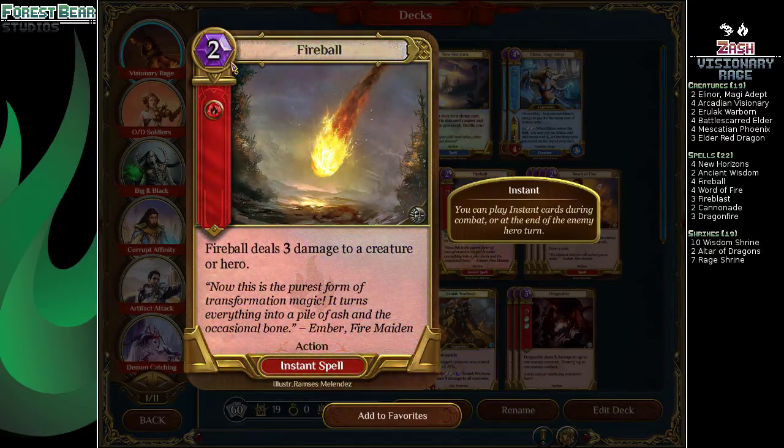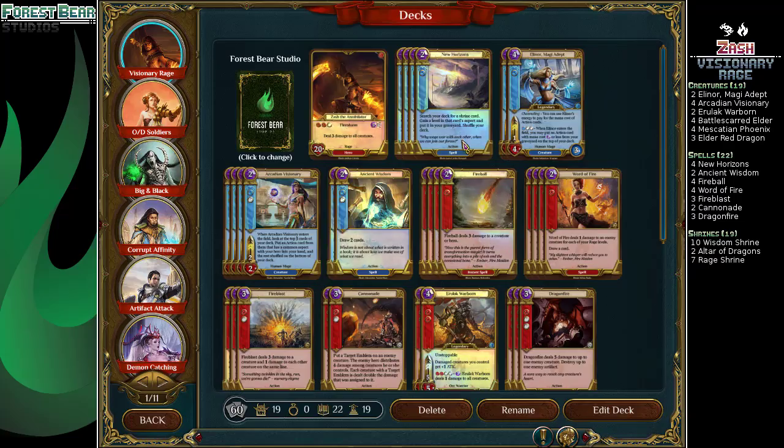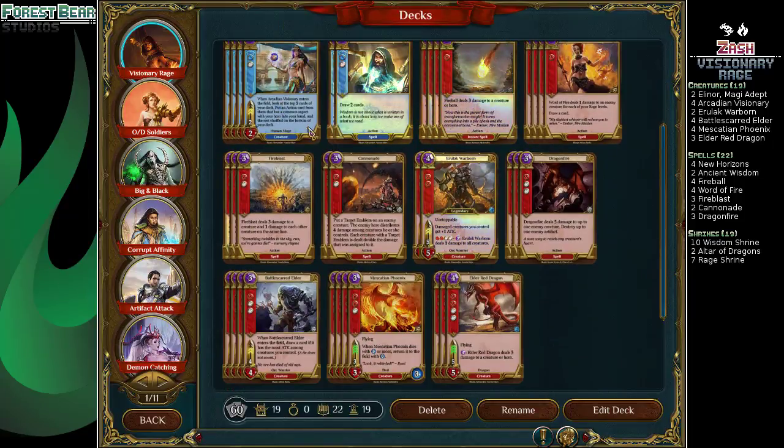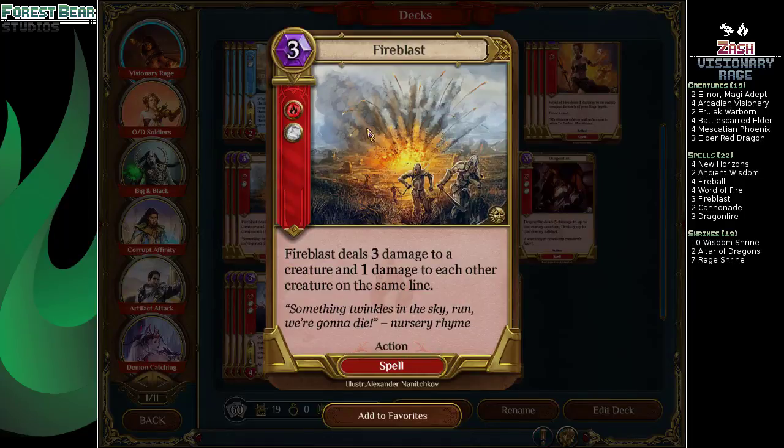Four Fireballs — it's now two mana. Two mana for three damage, pretty decent. Word of Fire is two mana too. It deals damage based on your Rage level, that's why you want a whole bunch of Rage levels, but it draws you a card too. So eventually it's better than a Fireball. Three Fire Blasts — good for token lists, soldiers and things like that.